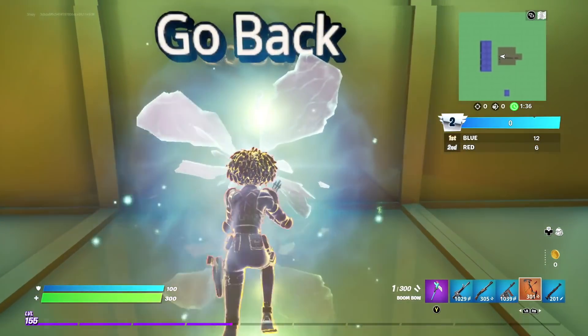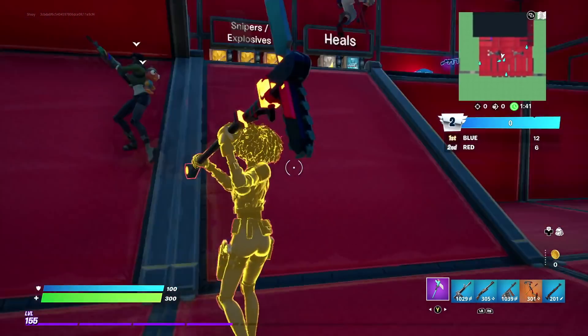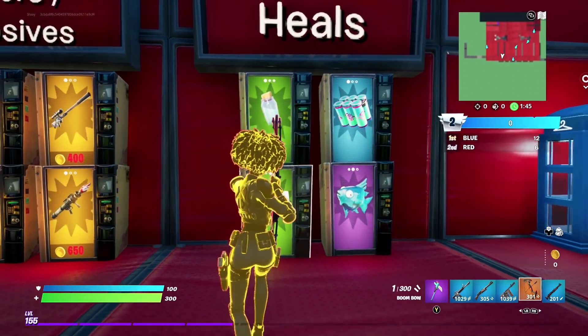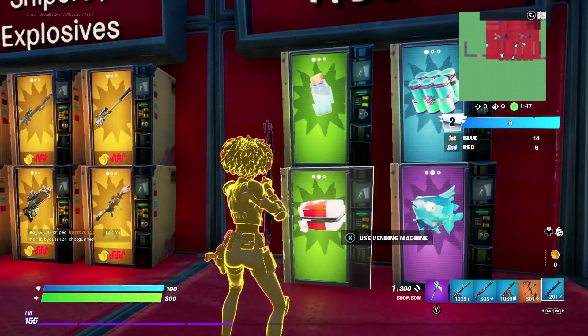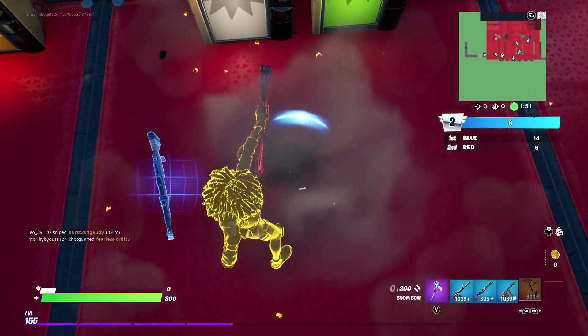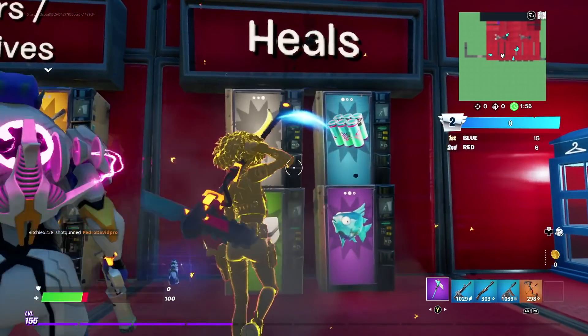Once you guys have got that, you can then head back to the kind of arena. You can completely forget about all that fighting out there, and then you can go up here. This is where the XP glitch comes into play, because as you can see, let's just drop this hunting rifle right here — you can actually damage yourself with this bow. As you can see, it takes 100, 200. Let's just get ourselves down to 100.